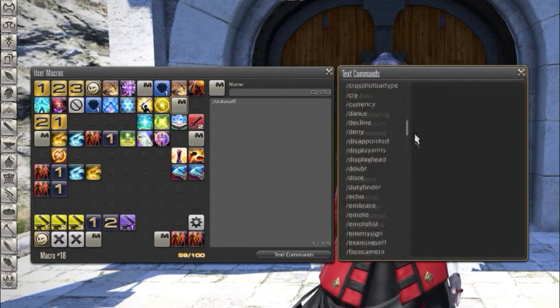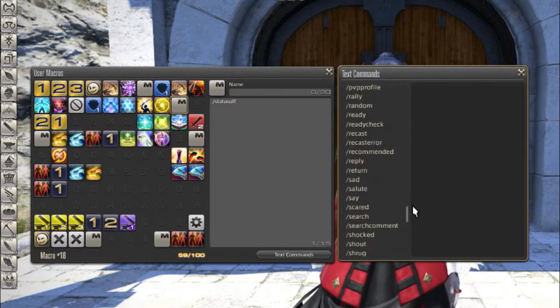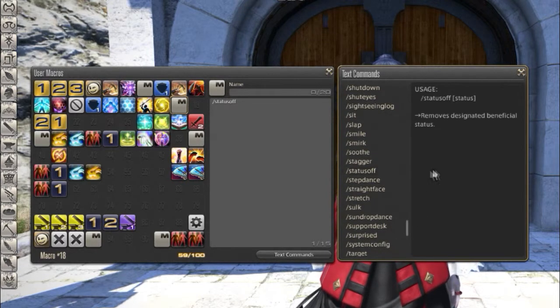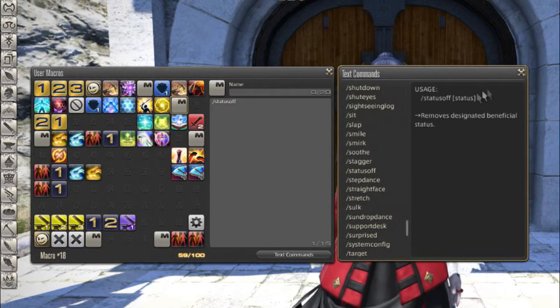Scroll down to status off. The description here says status off removes designated beneficial statuses — basically it takes good buffs off. Now you might want to ask yourself why do you want to take a buff off? Well, there are reasons why. The usage is just status off and then whatever the status is.